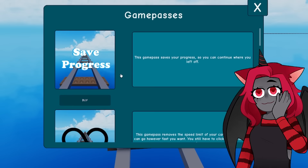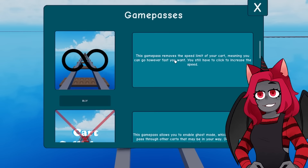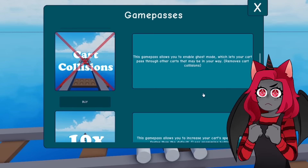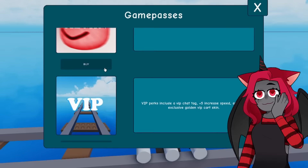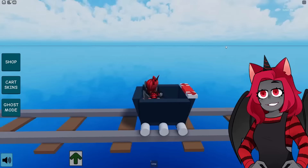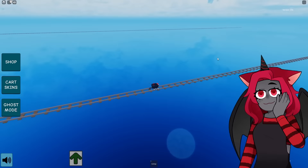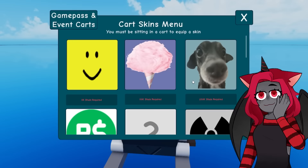Let's see what's in the shop while we're going forward. Where do we have save progress? This game saves your progress, so you can continue where you left off. That's actually pretty good. This game pass removes the speed limit of your cart, meaning you can go however fast you want, yet you still have to click to increase the speed. This game pass allows you to enable ghost mode, which lets the cart pass through other carts that may be in your way.